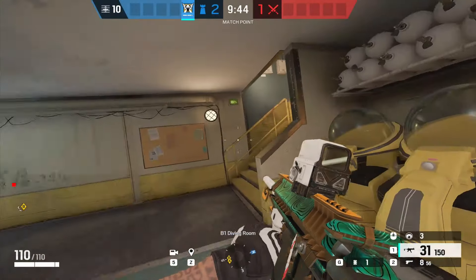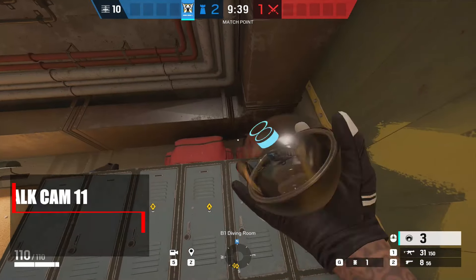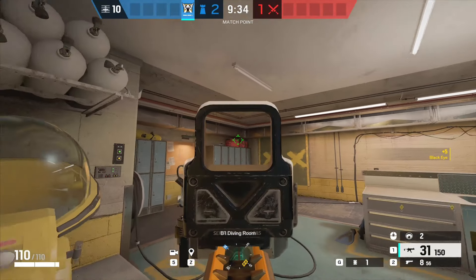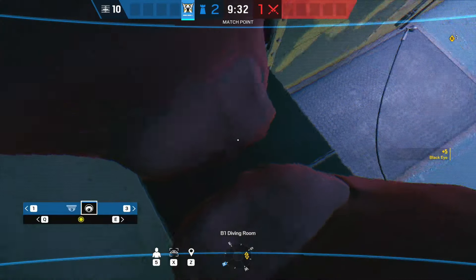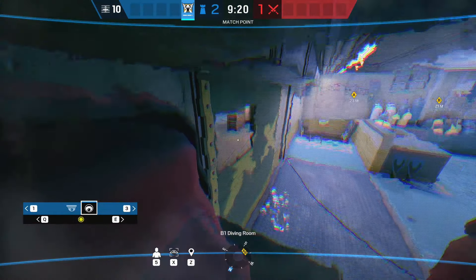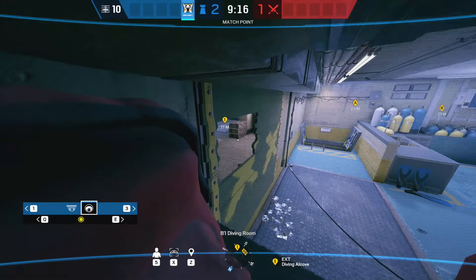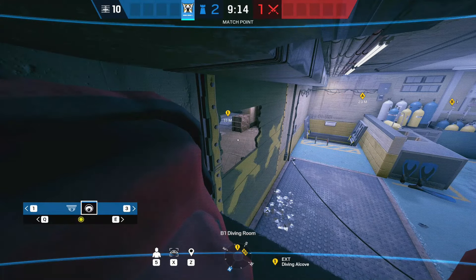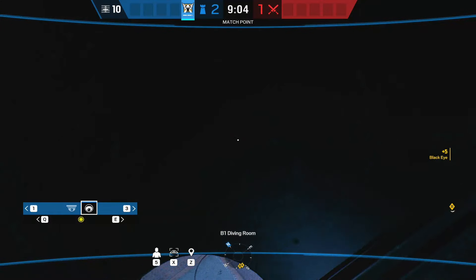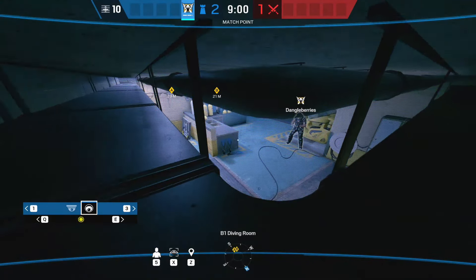The next one takes us into the diving room. Over in the corner where the lockers are, you can place a cam in between the two red bags on top of the lockers. It's very difficult to see for anyone coming down the diving stairs, gives great visibility over the whole diving room, and you can see out through the window for any attackers heading towards lockers window or the window into diving. A variation is placing it between the vents and the pipe — less view of the diving room but less chance of the cam getting shot out.